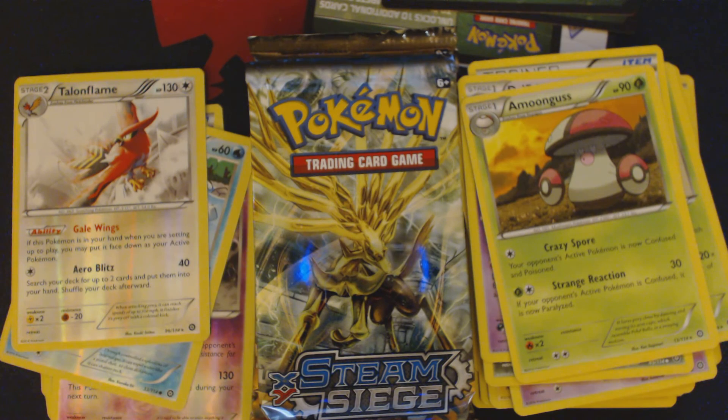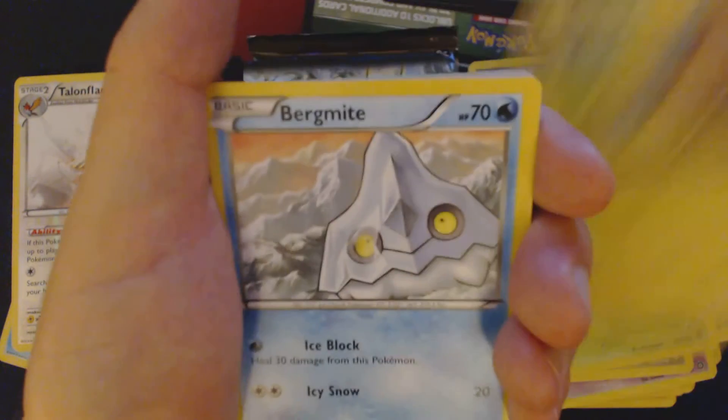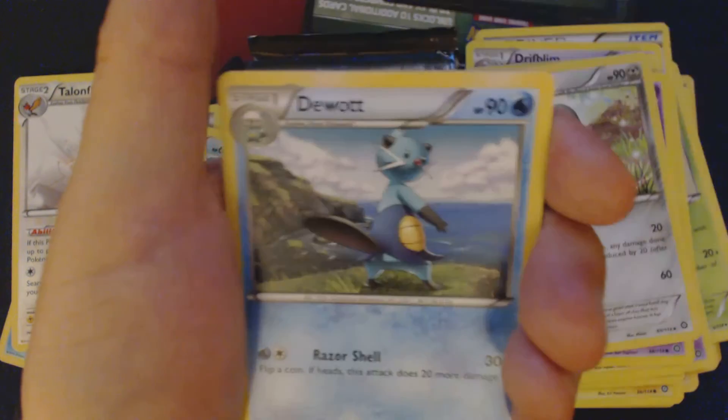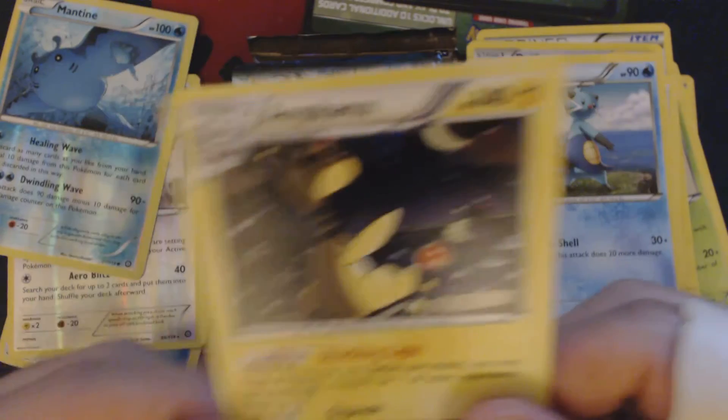Thank you guys for helping me out — it's really a good thing for me to get this splint on. Please make sure you click the ads in this video; that's how I get money for this. Pack five contains: Mareep, Bergmite, Fungus, Joltik, Litwick, Shielden, Fletchlander, Dewat, Reverse Holo Mantine, and Holographic Ampharos.